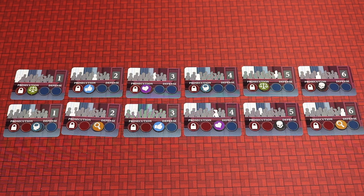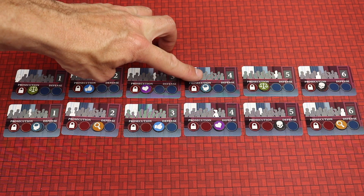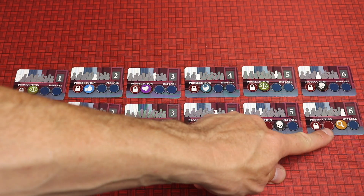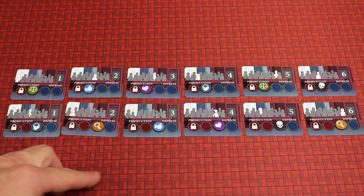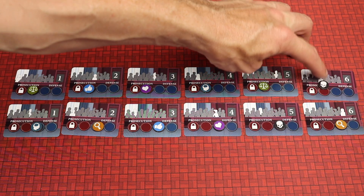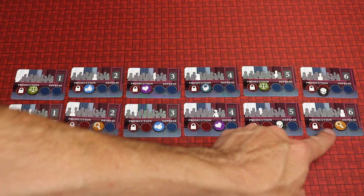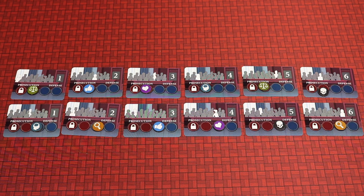This case has 12 different jurors and each of them start with different biases randomly set up — things like bureaucratic, justice, moral, emotional, logical, corruption, scandalous, or evidence and facts. These are randomly placed out there. The top jurors have their bias token on one side towards the prosecution, which is red, and the bottom side has them one tick to the right which is the blue defense side. So it's a little bit even to start the game.